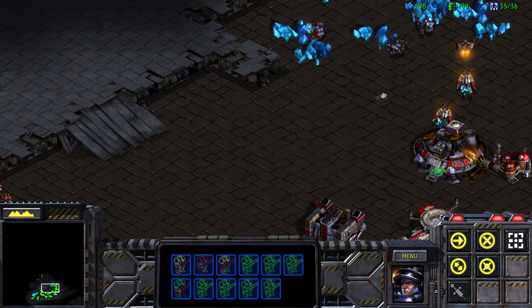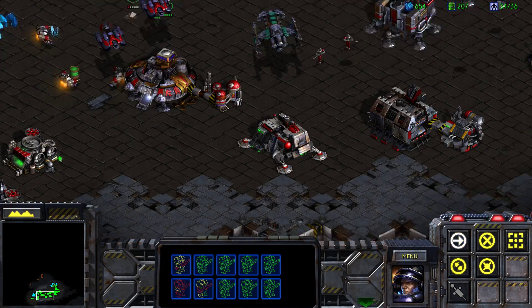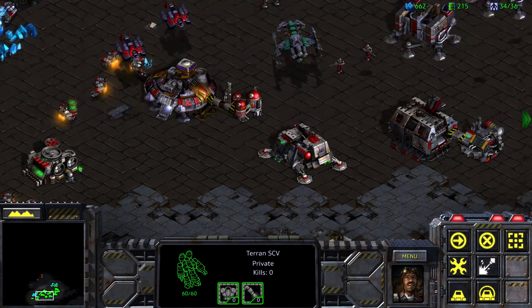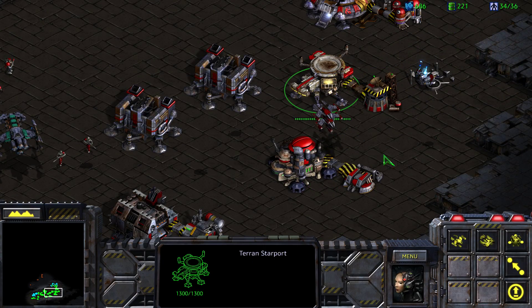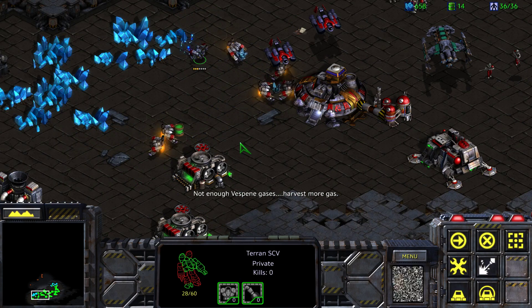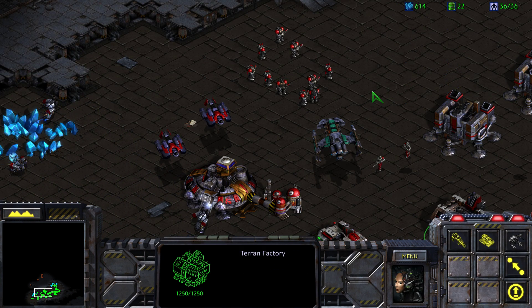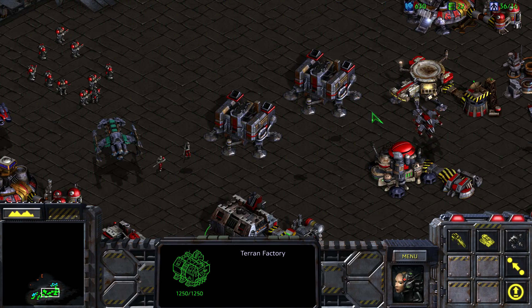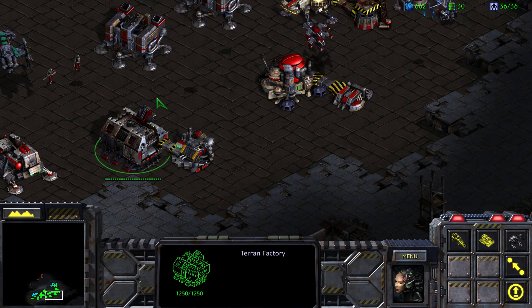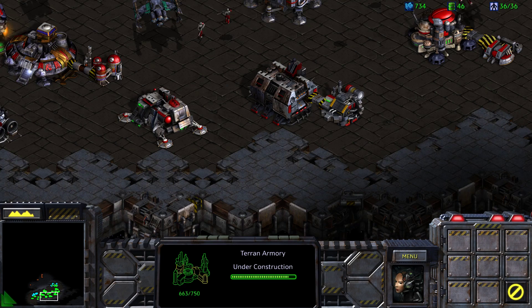Where's our science vessel? Do we not have one? I thought we started with one. We should get one, but we don't have the gas for it. It takes 225 — we'll have enough momentarily. We also desperately need more supplies. From our factory, we will be needing some goliaths. I think we're going to be spamming goliaths — I do rather like them as a unit.